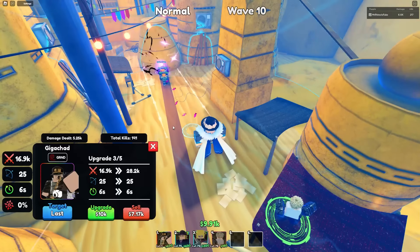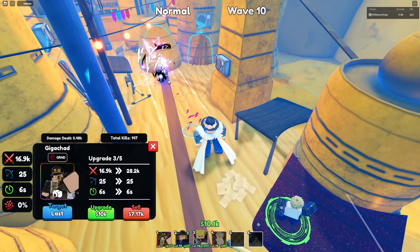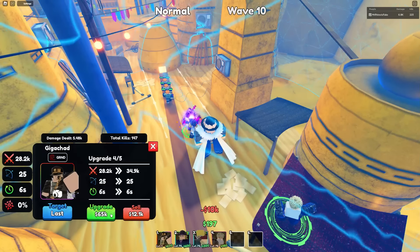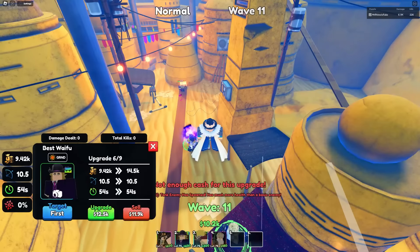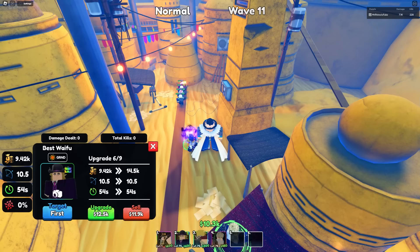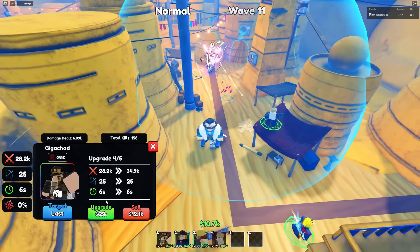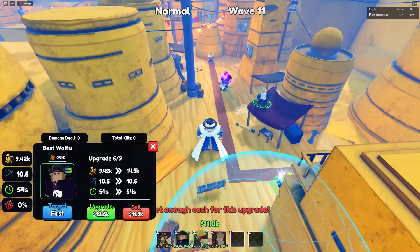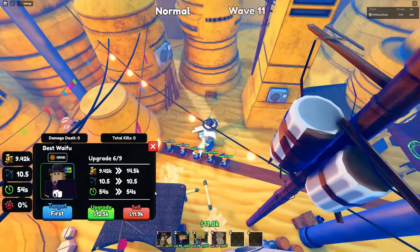Upgrade four: his stats are 28,200 damage with 25 range and 6 SPA. The animation seems very late — unless Jotaro kills enemies too early for the animation to register. He is so expensive to max upgrade — 65,000 yen. Also, I have a massive headache so I'm trying to live out here.